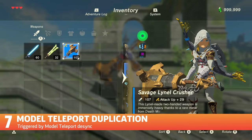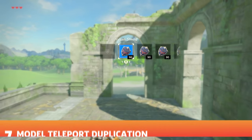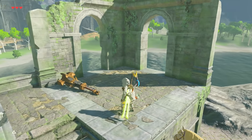The standard model teleport method requires using a horse at a slant. Unequipping your shield at a specific moment while Link is tilting sideways gives you a moment to desync and perform a duplication glitch.